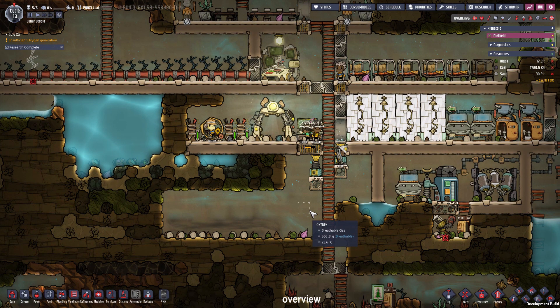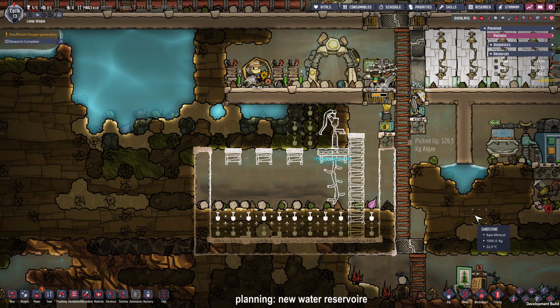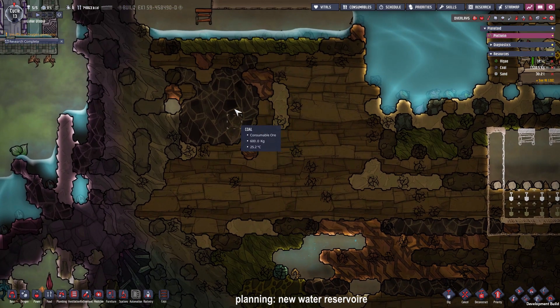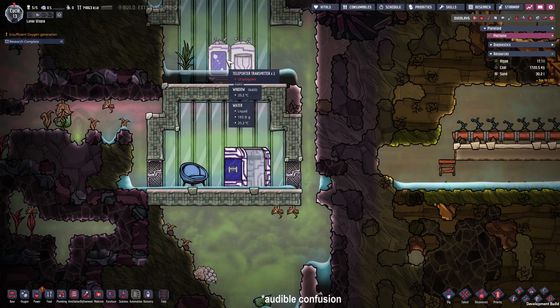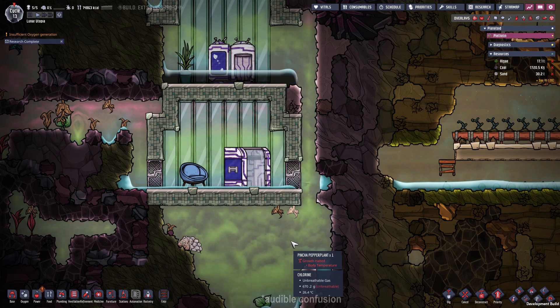So now I'm going to place more digging commands all over the base so the dupes don't get idle again. This will be the new water reserve so we get access to this part of the base, dig up a lot of sandstone and coal as materials as well as some algae, and get access to this teleporter receiver and this teleporter transmitter. I think I will find out what they do somewhere in the future.